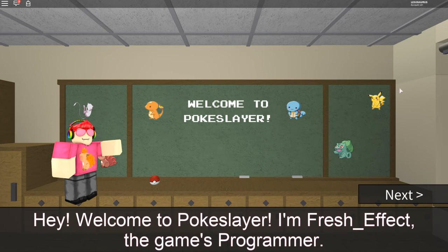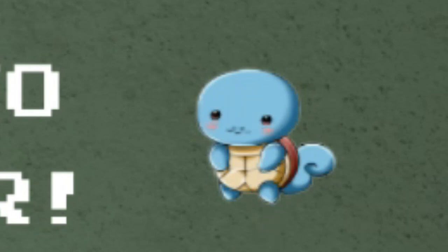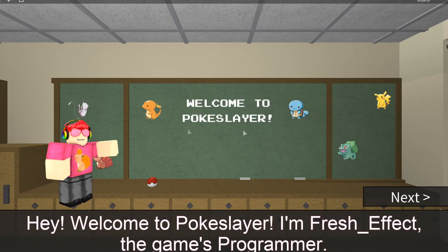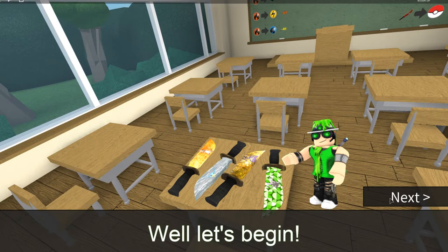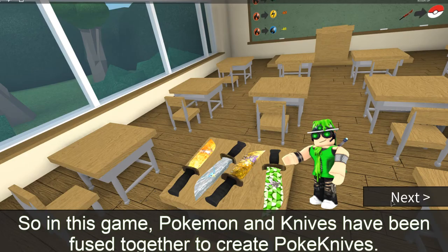Let's play the tutorial, but I think I kind of know how it works. Hey, welcome to Poké Slayer. I'm Fresh Effect, the game's programmer. Look at the cute little Charmander and the little Squirtle. They are so small. Let's begin. Oh, these are the knives that you can collect. This is so cool. Look at the Charmander knife. I don't know the names of the other ones, but yeah, Charmander knife.